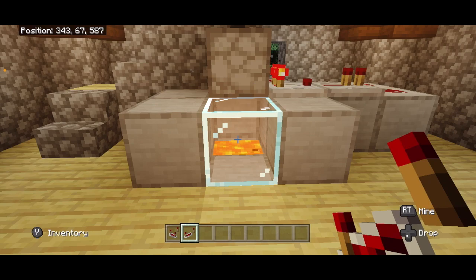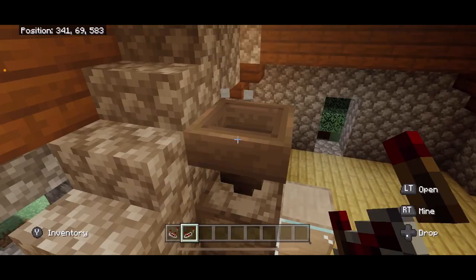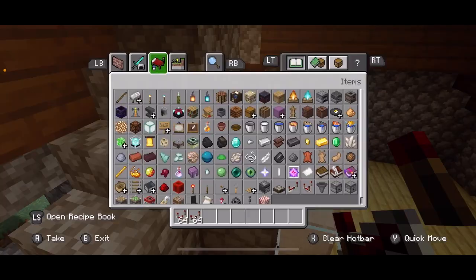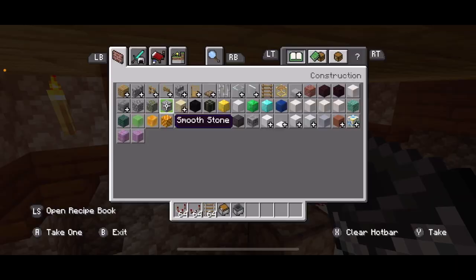If you wanted to keep those items, you could simply put a chest here instead of the dropper. But I find those items pretty worthless, so I'm going to leave the trash can. Take a rail, place it on top of the hopper. Take a minecart with a hopper and place it down because it's going to suck the items from the block above. Make sure this thing doesn't go anywhere by enclosing it in blocks.